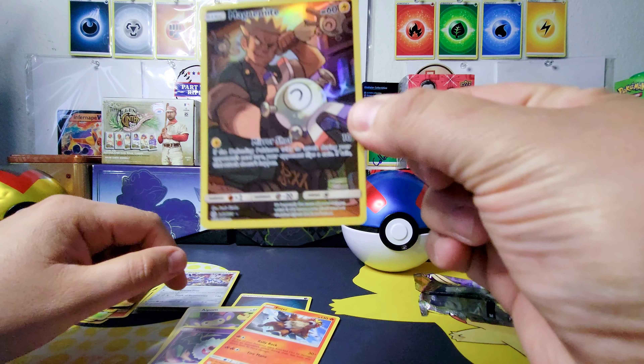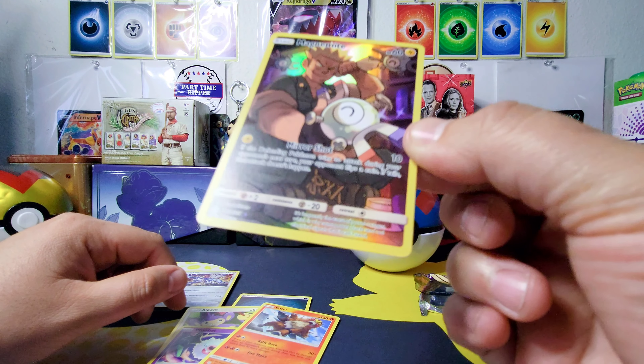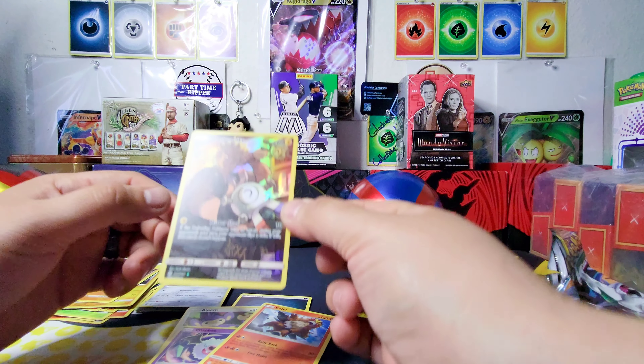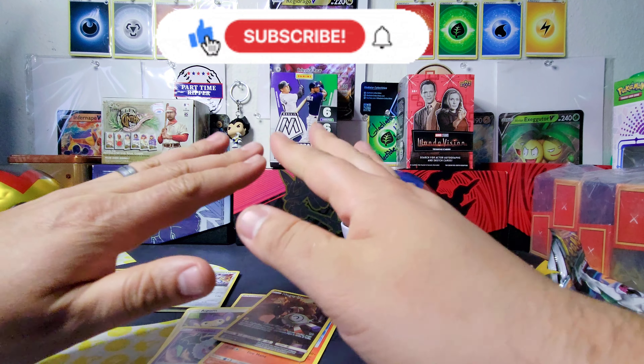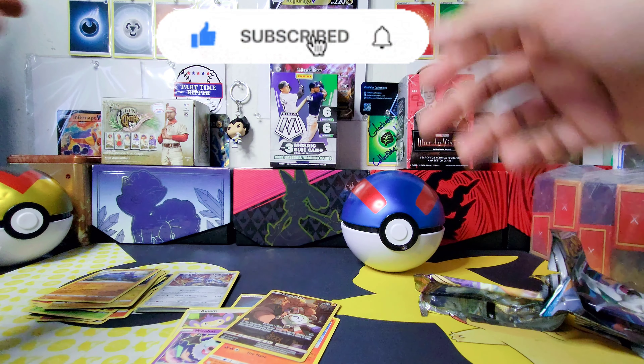We got this Magnemite — it's a Trainer Gallery card. It says 242 out of 236, so we're going to look into that. But there you have it — if you liked this video, leave a like, comment, subscribe if you feel like it, and I'll see you on the next video.